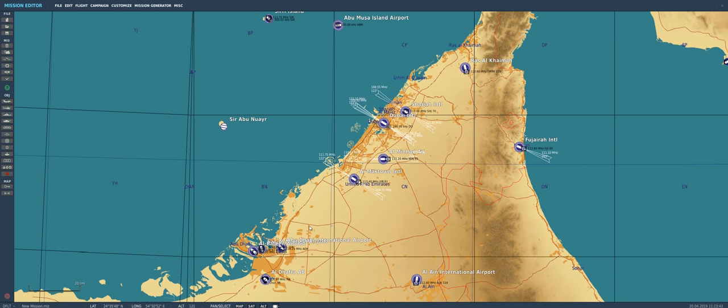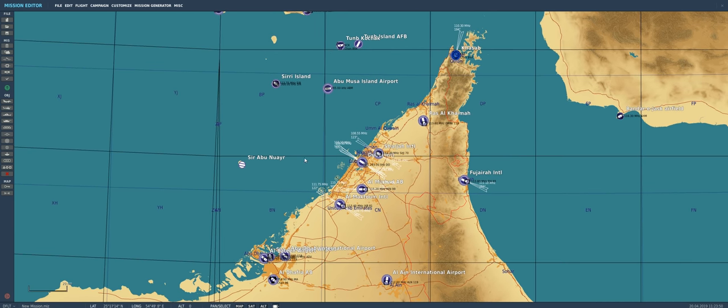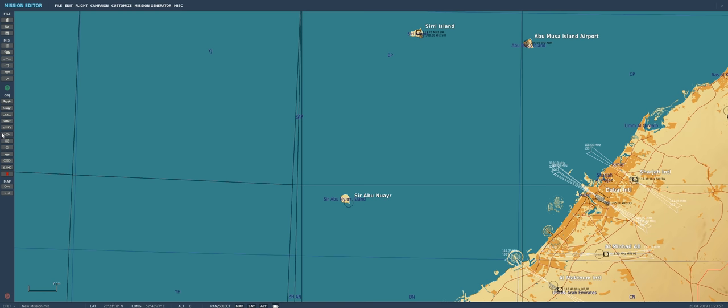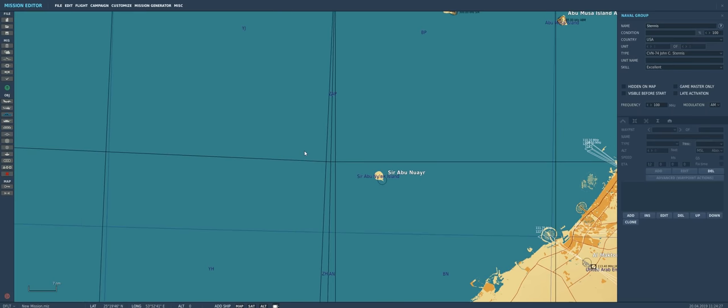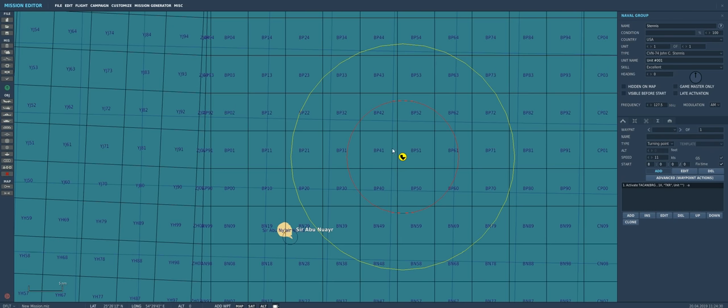First thing we'll do is set up our Blue Force aircraft now that we have an idea of our target. We'll go ahead and place a carrier — go to Ships, and we'll call it Stennis. Always make sure you're naming your groups, because when it comes to building triggers that makes it much easier to find the units and groups you want. Country USA, we'll go with the John C. Stennis, set him to excellent, and place him out in the Gulf.